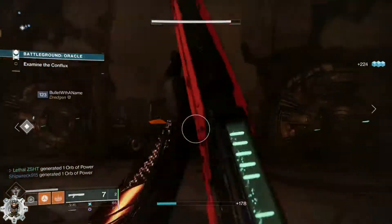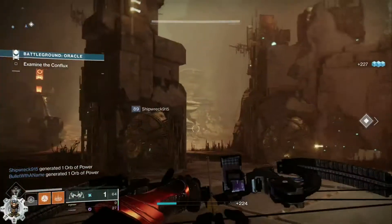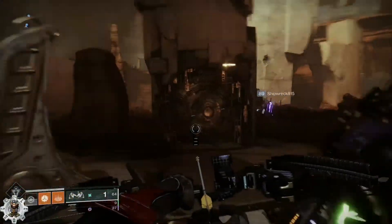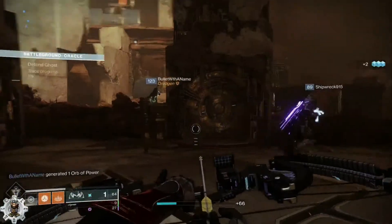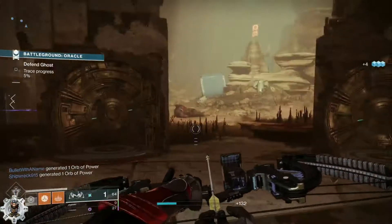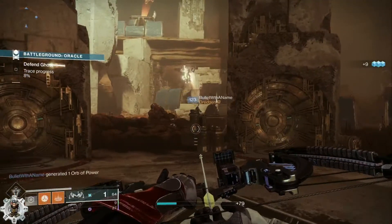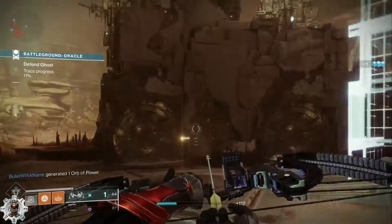Once you're ready, go ahead and start it. You don't really need to worry about any other ads — just let your teammates handle them. Hopefully you've got a couple of try-hard blueberries running with you. All you want to do is hang back and look for yellow bar enemies with a triangle above their head — that's what you'll be looking for.